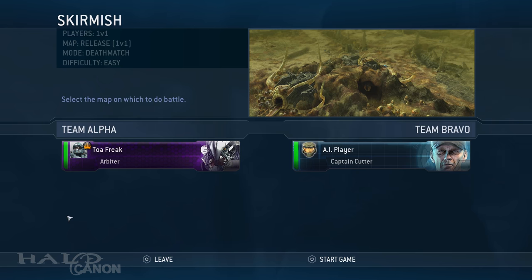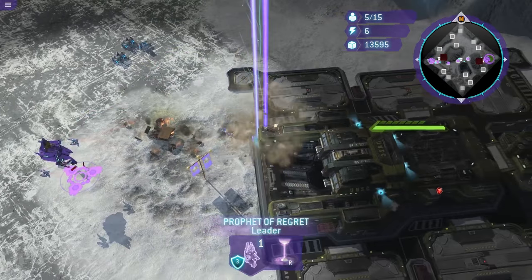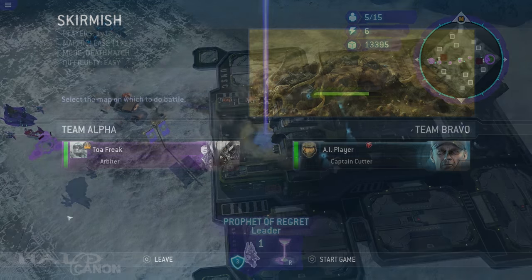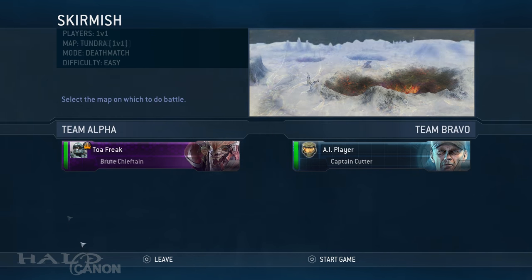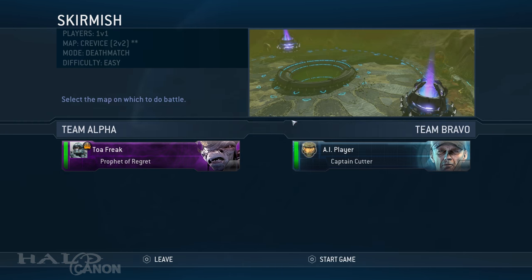I then switched over to the Covenant leaders. Same setup, but when playing, I spawned a temple to spawn the leader, spawned some units to help him out, but used the Covenant leader power to ultimately obliterate the enemy base and force. For me, it went Arbiter on Release, Chieftain on Tundra, then Regret on Beasley's Plateau. From there, I just played each remaining map as Regret, using the same settings.